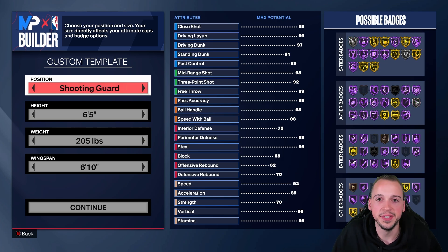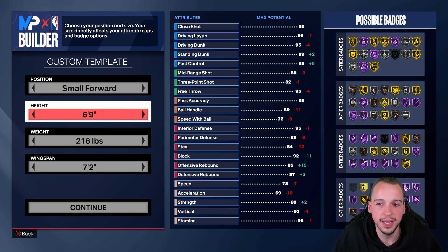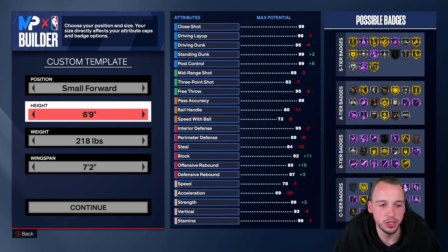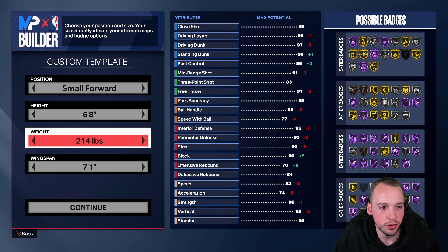Positions don't really matter this year in 2K because as a shooting guard being my primary, when I play online on Rec I still usually get put at small forward or shooting guard. For your first setting you're going to go up to six-foot-eight. I did try six-nine and experimented a little bit but there are just too many drawbacks this year.